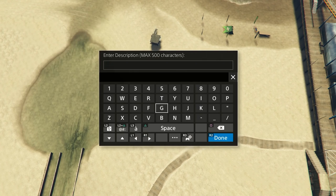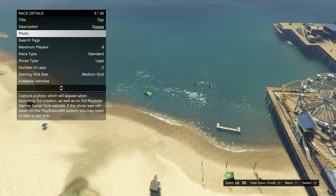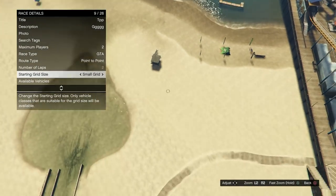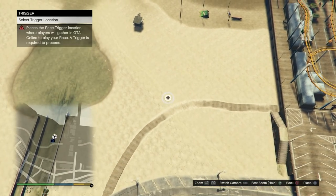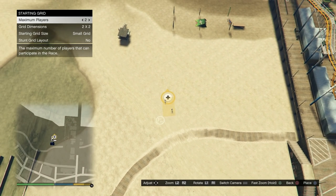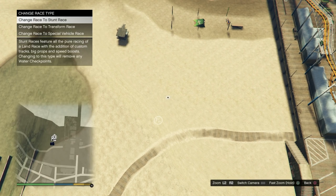Once you're here, go ahead and name the job — I'm going to name mine TPP — then put anything in the description, take a photo. You've got to do these things to create a race. Go down to maximum players, set it to two, and then set this to a GTA race, point to point, and small grid. We're hovering over the beach, go to small grid, and now we're going to place a trigger somewhere flat.